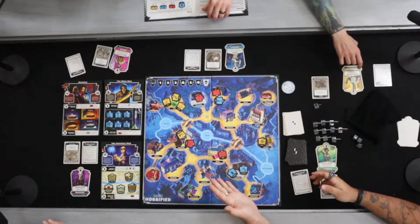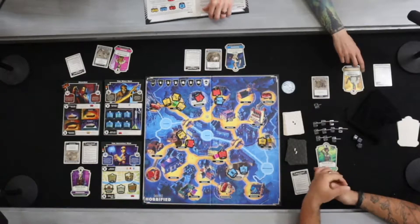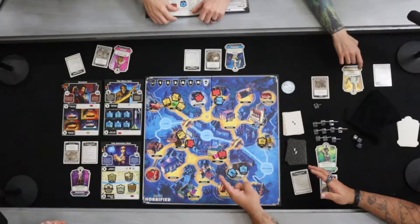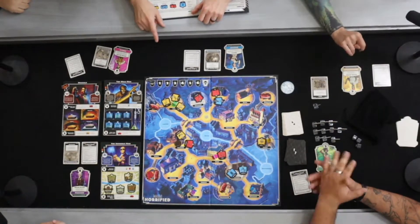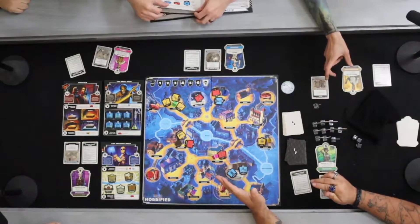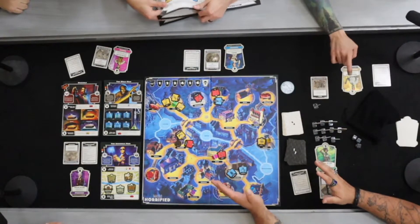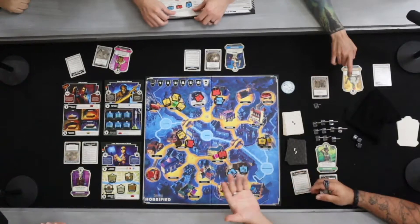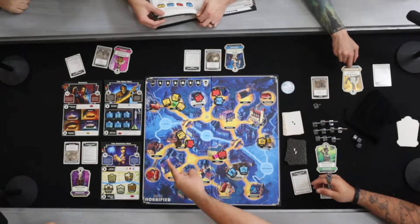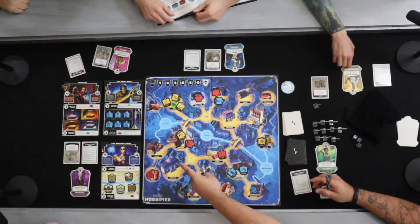How do we defeat the coffins? There are different items throughout the city that we can pick up. For instance, there is a camera that is blue and it has a number on top of it, but these coffins specifically we need a red item that has a combined number of six or more. So we as the heroes need to pick up these items and destroy the coffins as we go throughout the game.